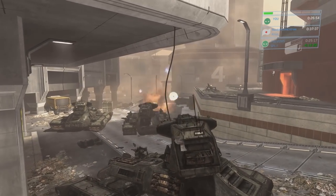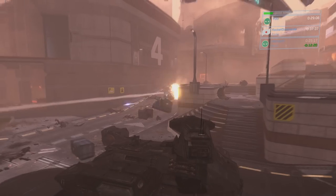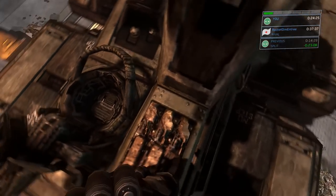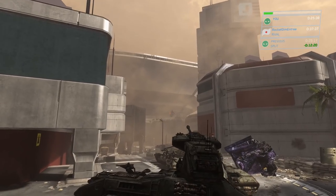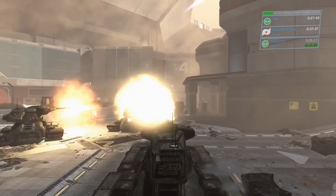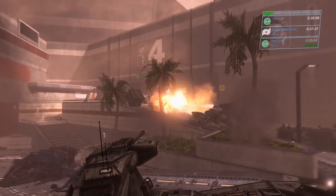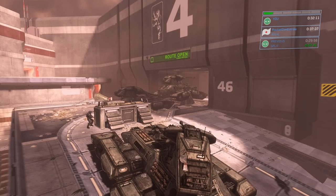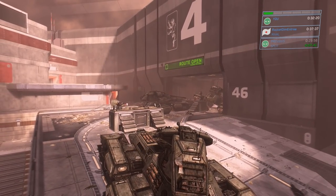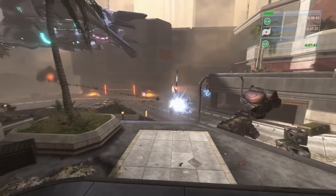When you get to the big open area where you meet up with Dutch again, this part is really challenging. There's Banshees, Wraiths, and ghosts, and you kind of have to kill everything. But there's also a third tank available in the first half of the level that proved really beneficial. We were careful to keep all our tanks intact. Things were still pretty chaotic and we died a lot, but we did the glitch where we push one of the tanks over the doorway section and bring it into the final firefight, which helped a lot in clearing the last set of enemies.